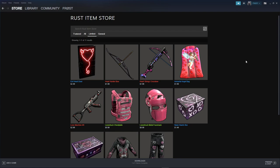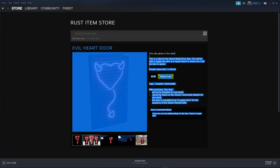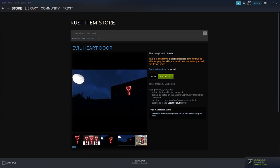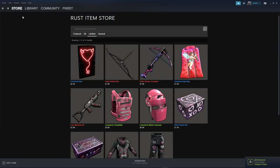Welcome back to another video. Today we have the brand new Rust item store Valentine's Day themed update. Up first we have the Evil Heart Door for $2.49. I do really really like this door — it glows in the dark. It looks kind of cool, I really do like it.